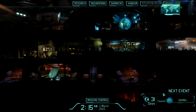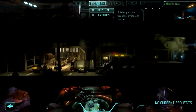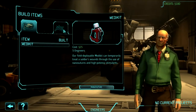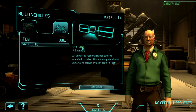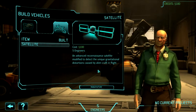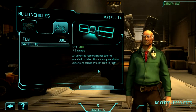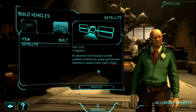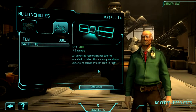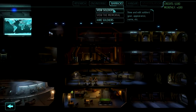Let's check the next council report date — we need to keep that in mind. Satellites take 20 days to manufacture and become a lot cheaper as you get more engineers, so we're going to need these as quickly as possible. This gets into the strategy question: do you do a satellite rush, or do you go for alien capture? We'll get into that in the next video.